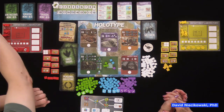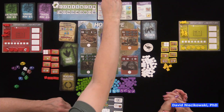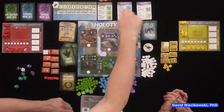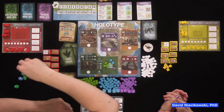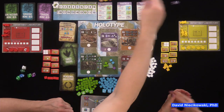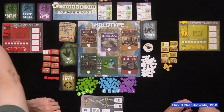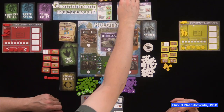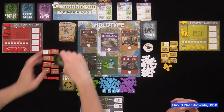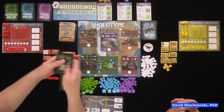We use dice to keep track of progress — it's not in the rules but it helps us. As soon as we start publishing, we mark things down on the dice. That way you don't have to keep asking how many each person has. The trace fossil deck is here, and some trace fossils now require two additional fossils to publish — that's new to this expansion.